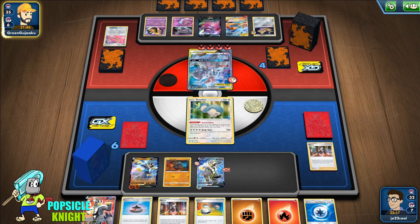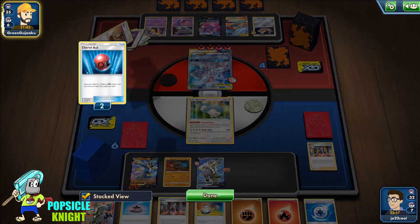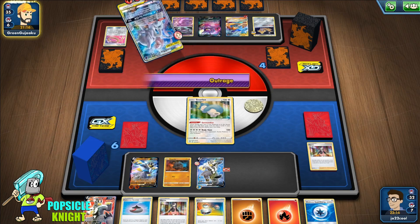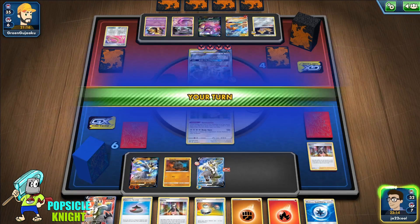Mewtwo and Mew are really strong for sure, but we're not going to give up that easily. They did have a Boss's Order, but since we used Marnie that put it on the bottom of the deck, so that did protect us from getting sniped into the active, which ultimately would knock out our Urshifu.